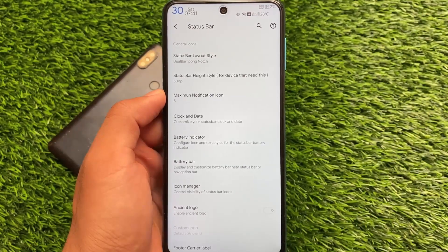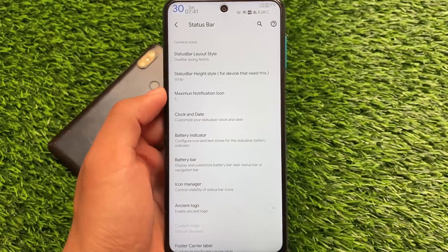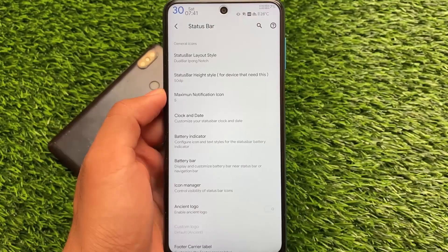These are the things I just wanted to let you know about. If you want to try out this build, I'll provide the link in the description. I'm using the default kernel, so just try it out if you want. That's all — thanks for watching, goodbye.